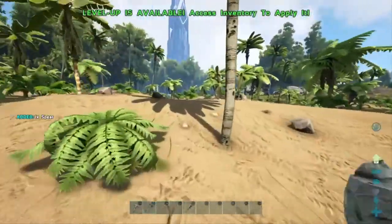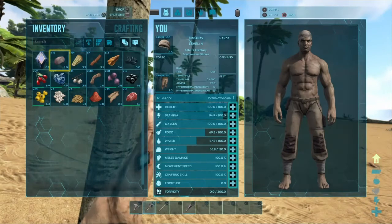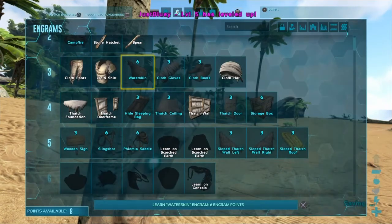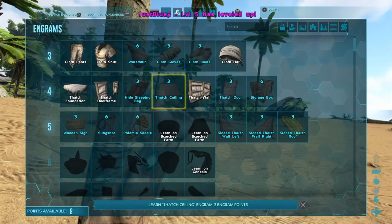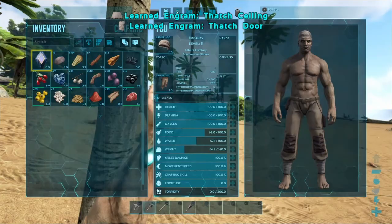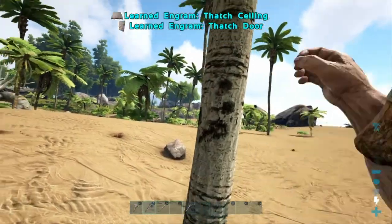I only got 2 spears — how do I already have another level up? Is my XP too boosted? It's only 0.8. Okay, let's get ourselves the ceiling and the door and some more wood for the house.